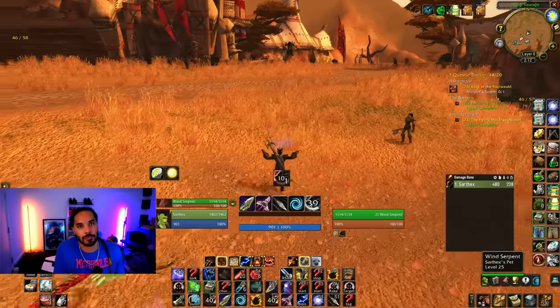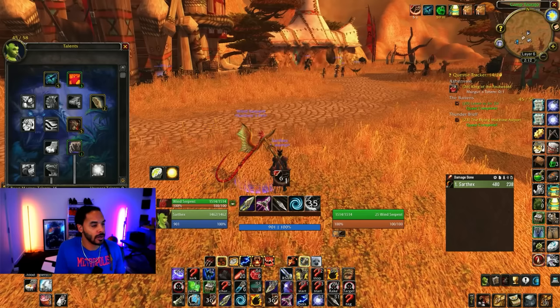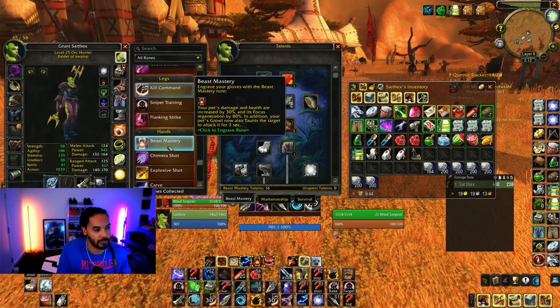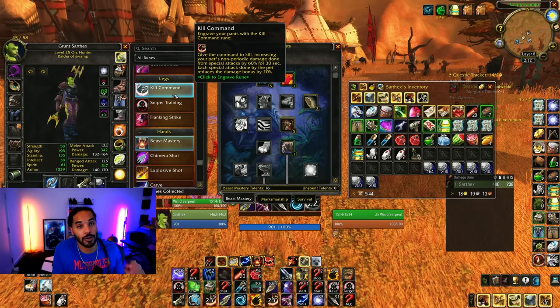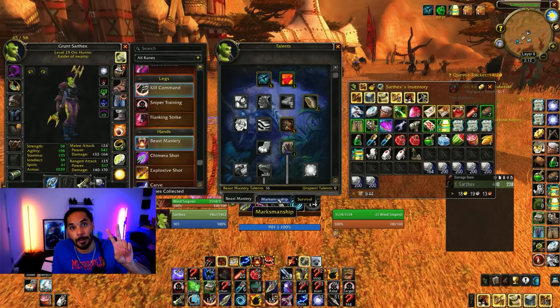Wind serpents are probably your best pet, especially if you're playing a beast mastery build, which gives an extra 20% damage and another 50% from beast mastery. Wind serpents gain the most if you are using the kill command rune. If you're not using kill command and you're playing another build, or if these ever get nerfed, the other pets to use are cats or raptors.